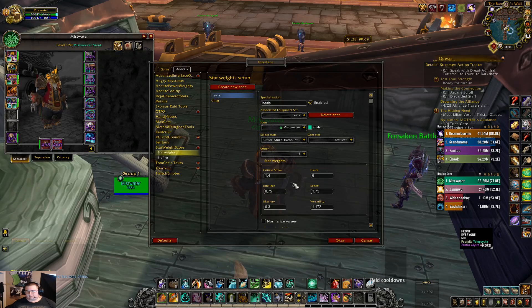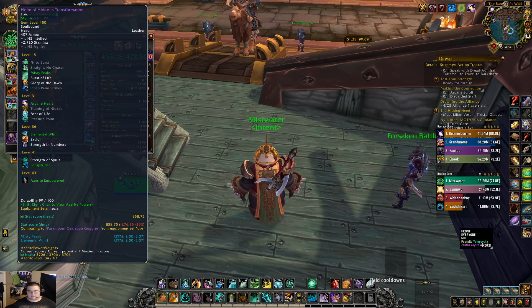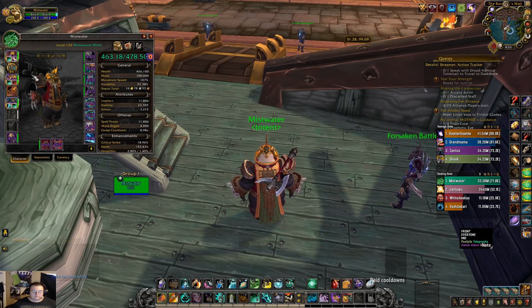If you use stat weight scores like Pawn, I'd suggest plugging in the values linked in the Google doc. My haste is worth 6 because I consider it very valuable, but for most people haste will be worth 5. Crit is at 1.4; if you're not running uplifted spirits, crit goes to about 1.3. When you hover over a piece of gear you see stat weight score — for example, 858 — and then azurite power weight 3706. Combining them: 3706 plus 858 is about 4564, meaning this piece is worth roughly 45% healing. That's how I decide how to combine stats and azurite power weights.